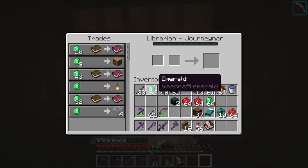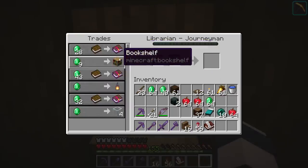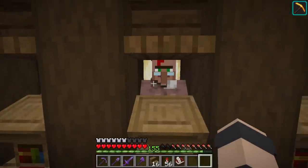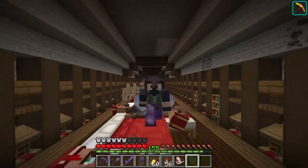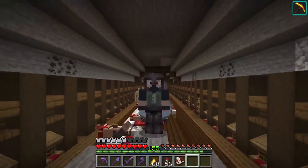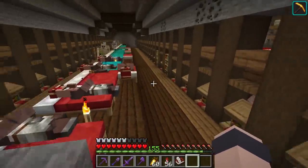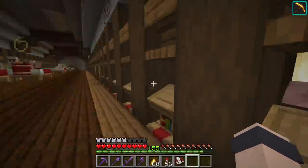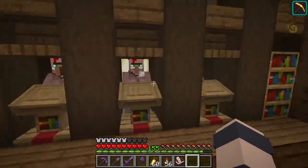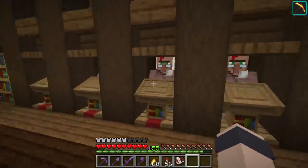We have finally gotten our villager hall trades all locked in — exactly the way we want. We have a useful book trade, bookshelf trade, and glass trade with all the villagers. As many of you know, I find game mechanics especially interesting. I like to learn why things are the way they are, what's unique and quirky about the game, or what I can exploit to play better.